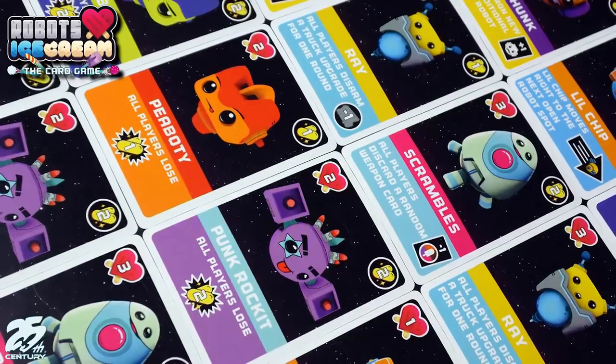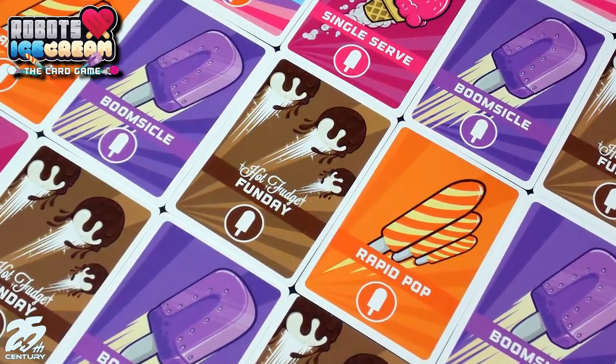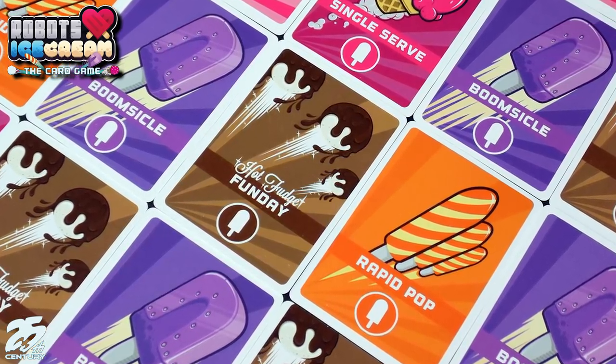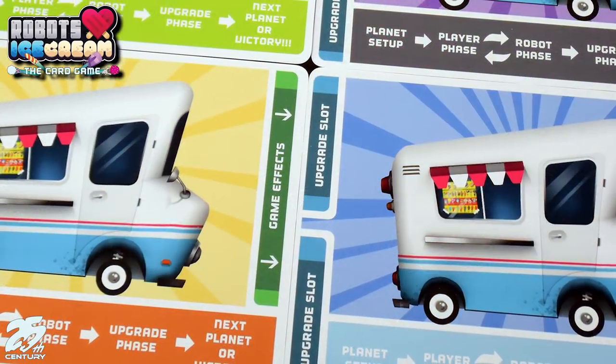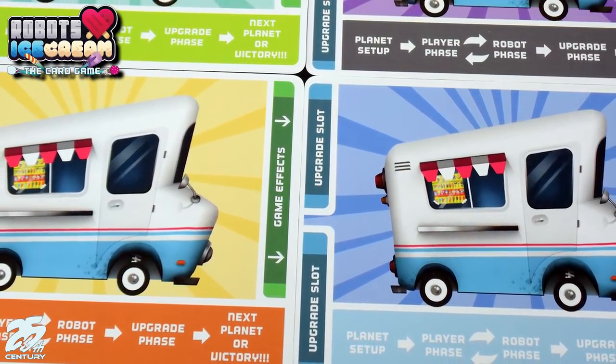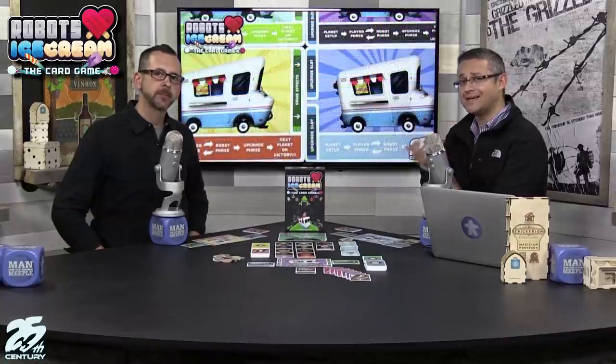That's Robots Love Ice Cream — one of the most colorful games out there. It has a great Space Invaders vibe on your table and it's very quick to play. Plus, the designer even gave us some freeze-dried ice cream, which was surprisingly really good — it didn't feel like ice cream in your mouth but the flavor was exactly right. Go check out Robots Love Ice Cream the card game by 25th Century Games. We are Man Versus Meeple — comment below, subscribe on YouTube, follow us on Twitter, like us on Facebook, and we'll catch you next time!